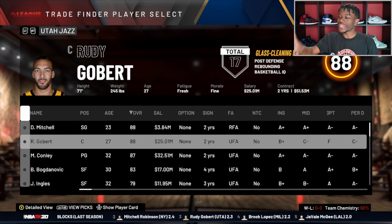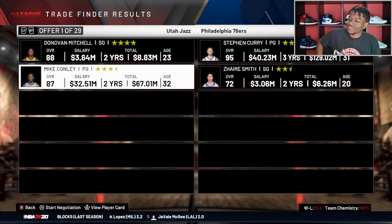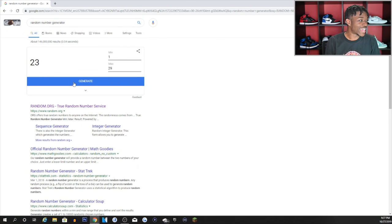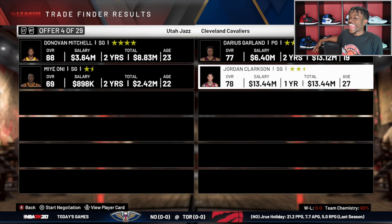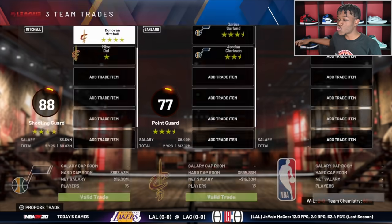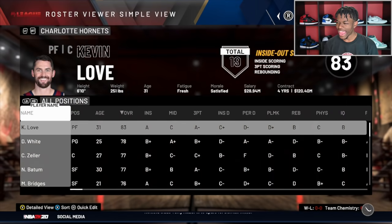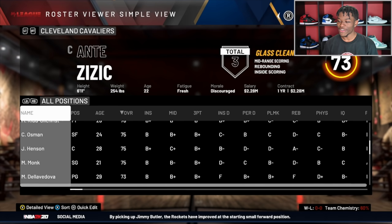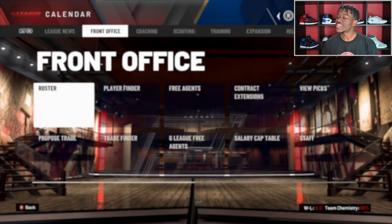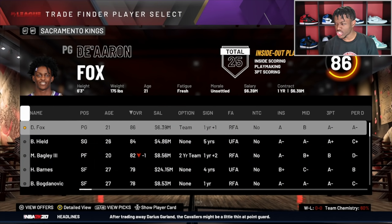There are 29 offers for Donovan Mitchell and they're doing trade number four — to the Cleveland Cavaliers for Darius Garland and Jordan Clarkson. The Jazz just went from a contender to not a contender at all. They've got young Darius Garland coming to town. The Cavs now have Donovan Mitchell, Tristan Thompson... not very good still, because that Malik Monk trade was pretty bad. Jazz fans, I'm sorry — Donovan Mitchell is gone. De'Aaron Fox is next on the list to be traded away.